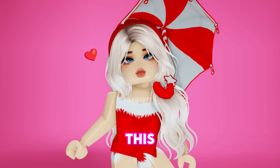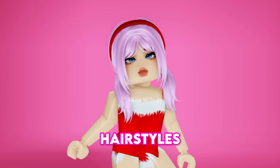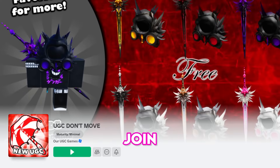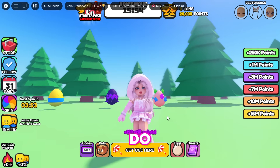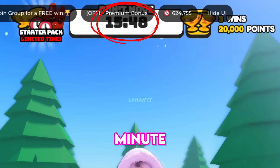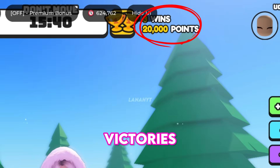We'll start by getting this adorable Christmas candy cane umbrella and a bunch of lovely hairstyles and items. Join the UGC Don't Move game. Simply stay away from the keyboard and beat the 30-minute timer with other players by not moving or jumping to get 20,000 points and 3 victories.